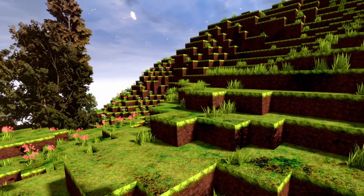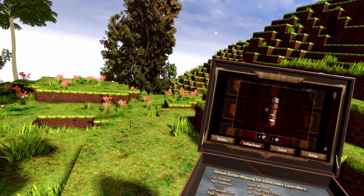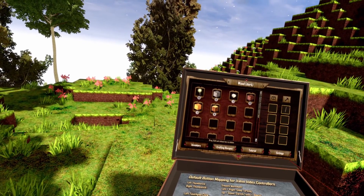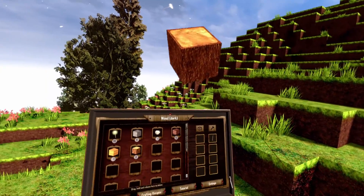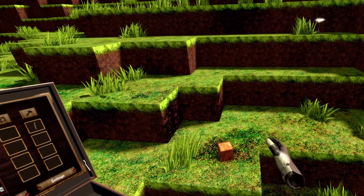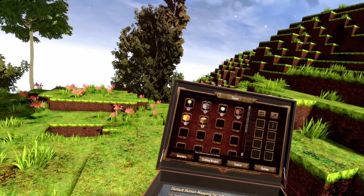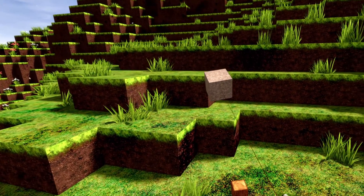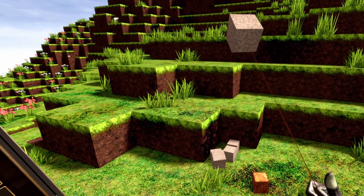So now to the crafting. To craft something you have to drag the items to the world. To do so we just open our inventory again, click on the inventory tab, then drag the items into the world. You just move your pointer over the item and press the trigger on your right controller. Keep the trigger pressed and then move the item out of your inventory and release the trigger. This way you will drop one block into the world.